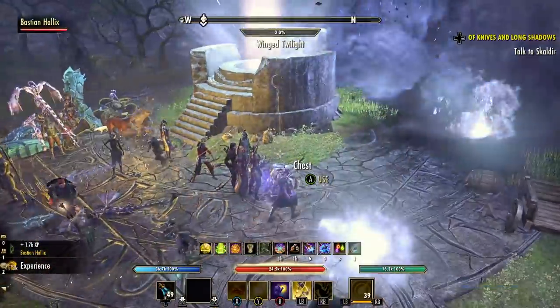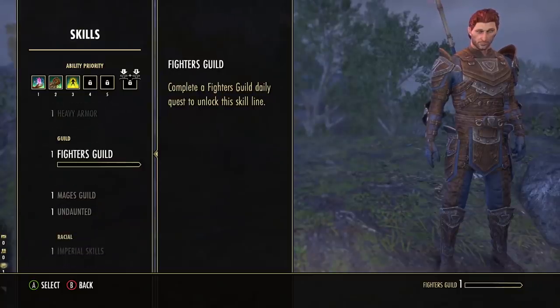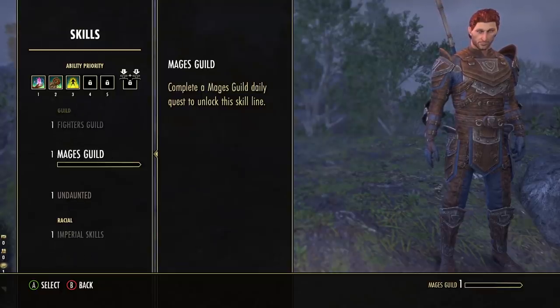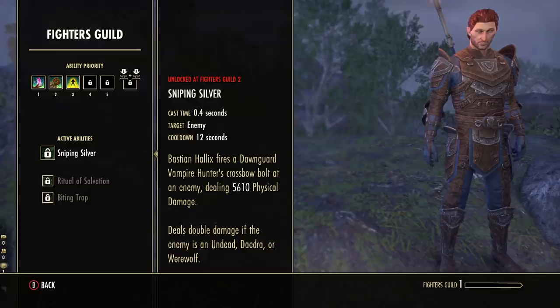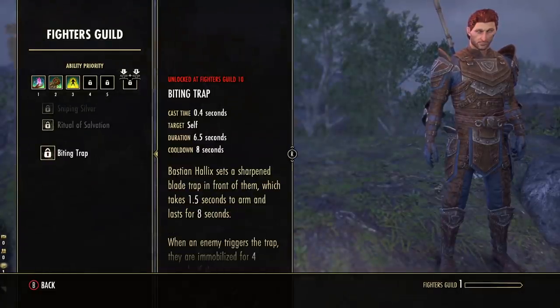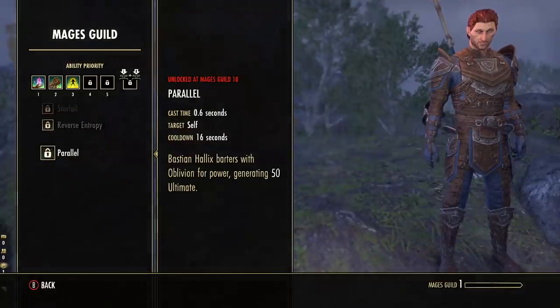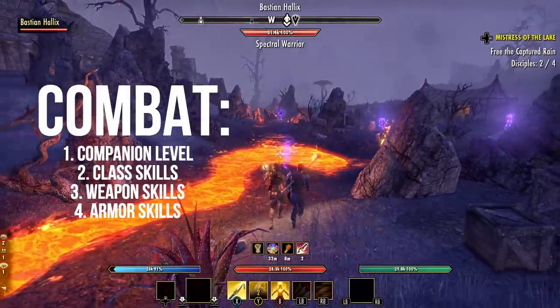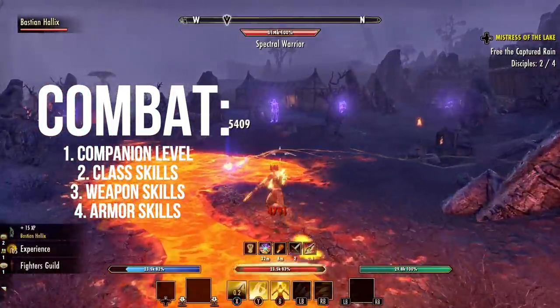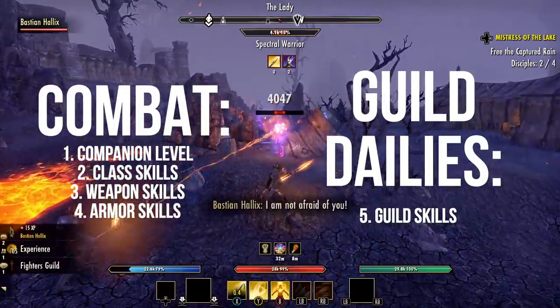The one thing that does not level up from combat experience is your companion's guild skills — including the companion versions of the Mage's Guild, Fighter's Guild, and Undaunted skill lines. These actually level up based on questing, specifically daily quests from each guild. Companions can progress from level one to level ten for each guild, which unlocks new abilities in those guild skill lines. To recap: for your companion's main level and class, weapon, and armor skill lines, you need combat experience. For guild skill lines, complete guild daily quests.